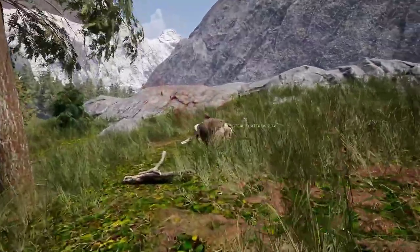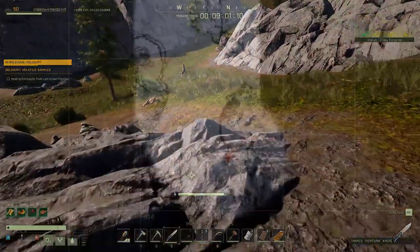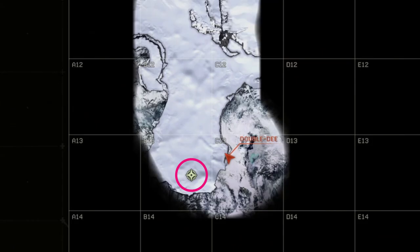With that said, let's get started. Upon drop down, kill wildlife to collect fur, leather, and food as you head toward the marker in B13 on the map.